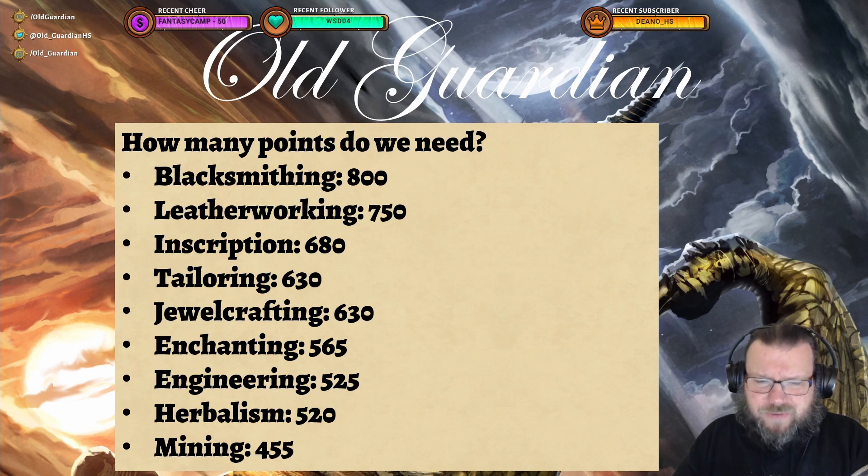Then again, Enchanting at 565 and Engineering at 525 — they are getting a little bit fewer knowledge points overall, so that compensates. And then there are the gathering professions like Herbalism at 520 and Mining at 455, which also get knowledge points a little bit differently. But that's a lot of points to gather.